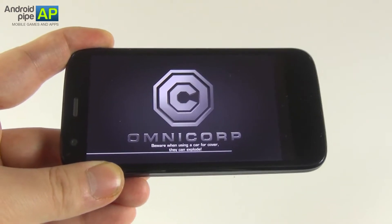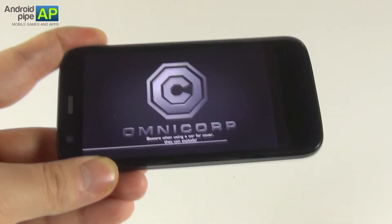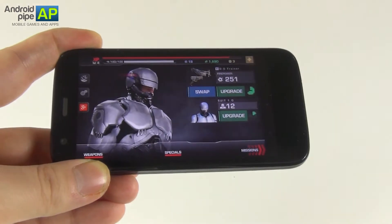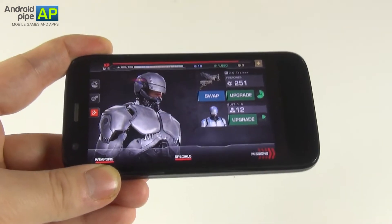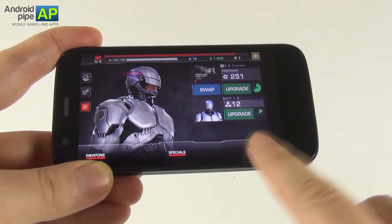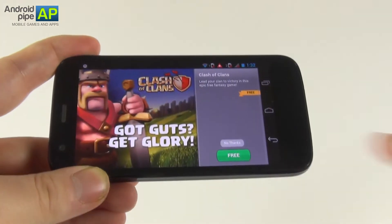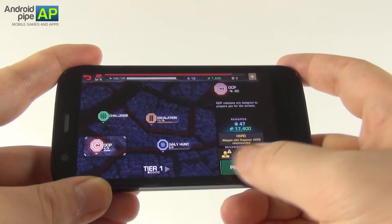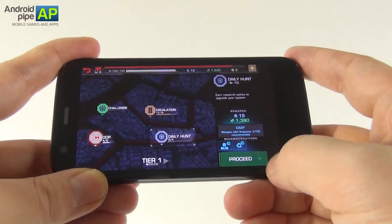The title came out on January 15th, if I remember well. You're playing in Detroit in the year 2028, you play as Alex Murphy, aka the Tin Man, aka RoboCop, who has been fitted into a costume that gives him more power. Since this is a free game, you have to get used to ads and lots and lots of in-app purchases.